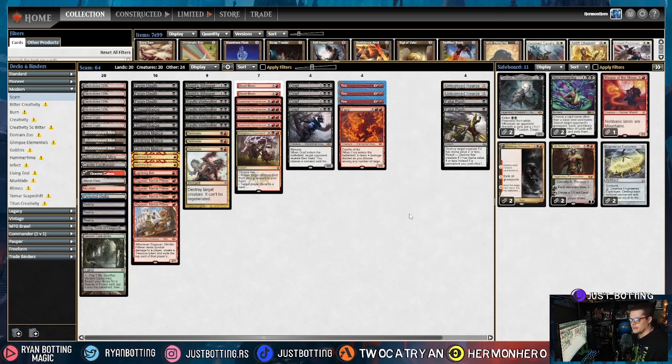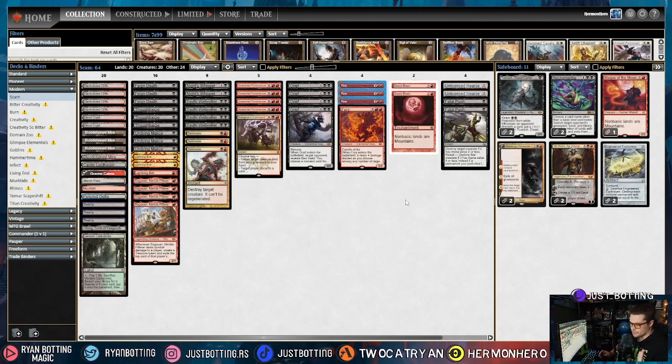We're also bringing in Fatal Push. Fatal Push is just really solid — having that earlier removal for the ways they can scam us, being able to take out Ragavan, DRC, Ledger Shredder. It's just a very, very solid removal spell. We're going to take out Blood Moon out of our deck — they have Islands, it's not good.